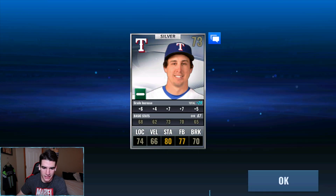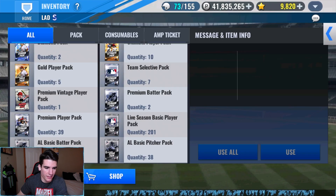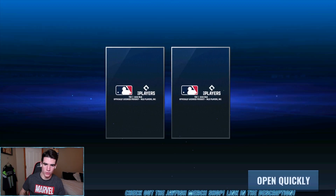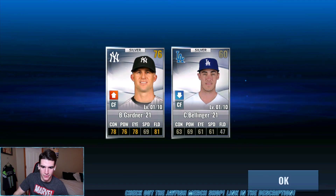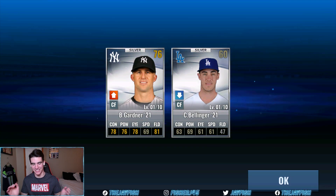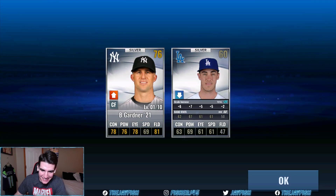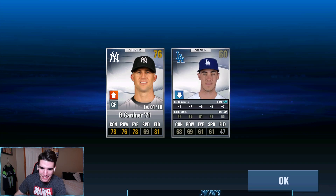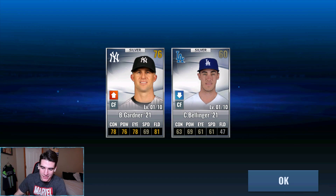Let's get these random ones out of the way - premium pitcher pack first. Just a silver, Holland. His stamina is way too high on that card compared to the location and below. Premium batter pack two - can we at least see a gold? Nope, two silvers. Maybe we're saving it for the premium player packs. The Bellinger troll is back - luckily it's not a signature or prime card, but it's a sour taste. I love his 19 sig card, but that exclusive signature pack was just rough.